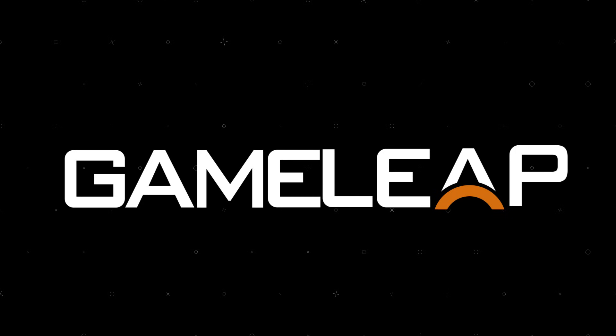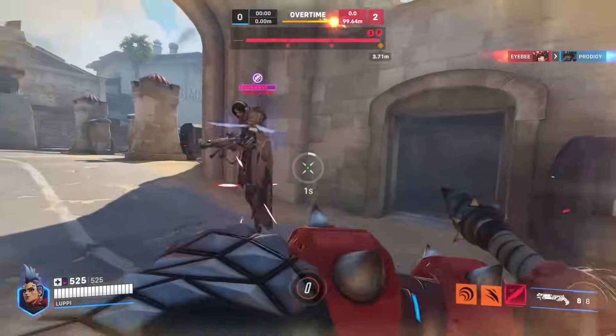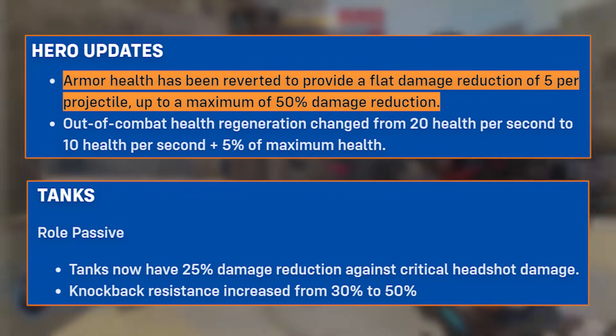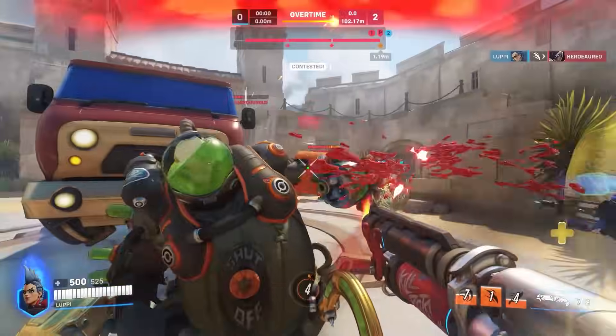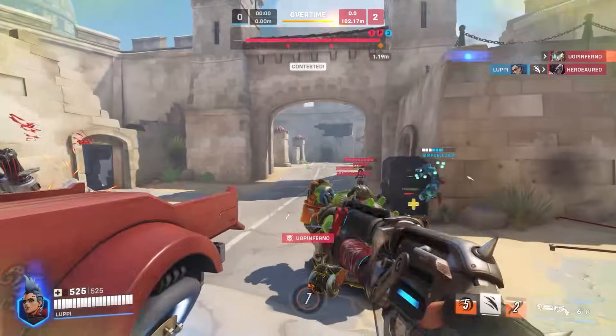It's time for the mid-season patch, and the tank tier list has been pretty shaken up by the massive changes they got. Armor is back to its Overwatch 1 state, and the tank passive has been upgraded 2 times over. We've barely had time to process the Orisa nerf, and now we're also getting 4 tank buffs, and some of them are massively impactful.